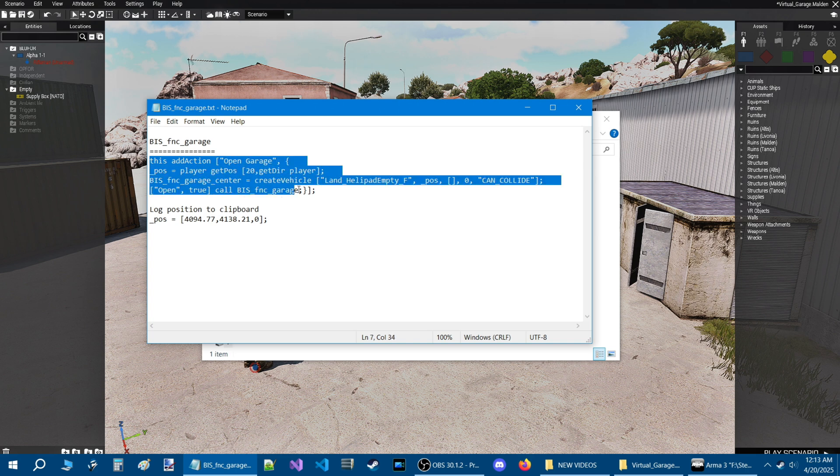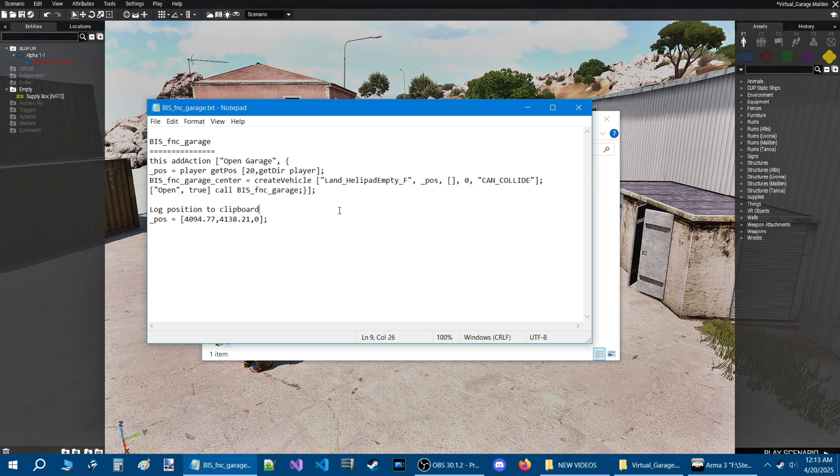This is an add action that you can add to the player or to an object. This part of the code in between the quotes is a word that you can define — you could say 'open garage', 'spawn vehicles', something like that. When you spawn a vehicle, it will spawn in front of the player about 20 meters out. You can increase this number to adjust the spawn distance.